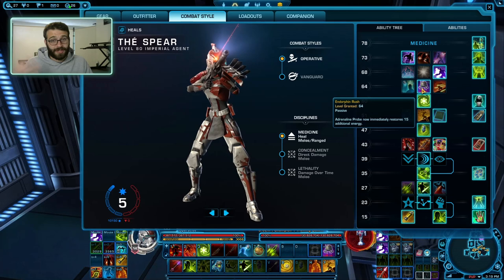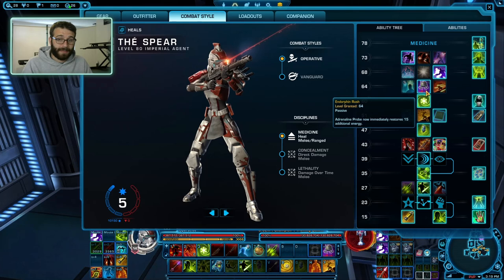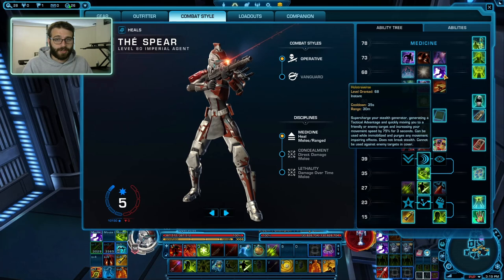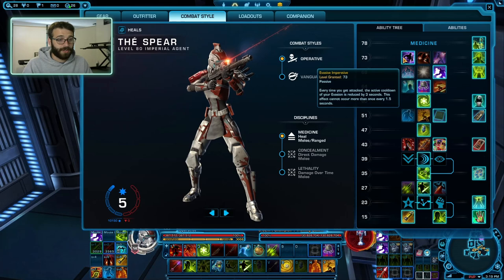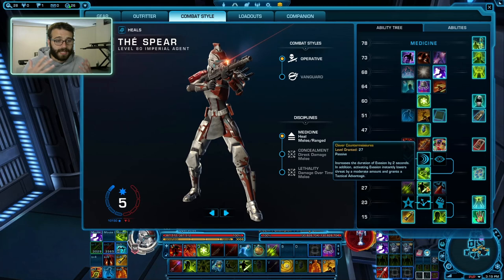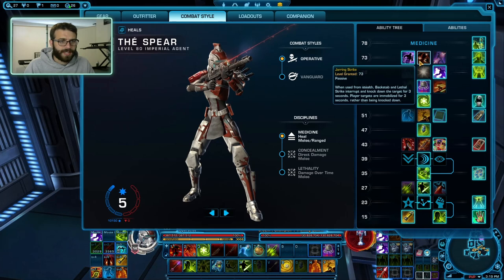Endorphin Rush is great for managing our energy — it's really just the most useful one here. The 5% heal and the evasion from Cloaking Screen is okay in PvP, but I just like Endorphin Rush. That way I can be spamming a lot more heals and be less careful with how much I'm overspending. Holotraverse is fantastic — it's our movement, it's pretty nice, and it also generates tactical advantage. Finally, Invasive Imperative is going to help us get our evasions back more, especially when combined with Clever Countermeasures — really buffing evasion duration and getting evasion back faster. Some people will take Blow for Blow because it's more fun.